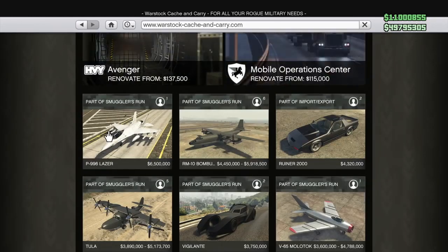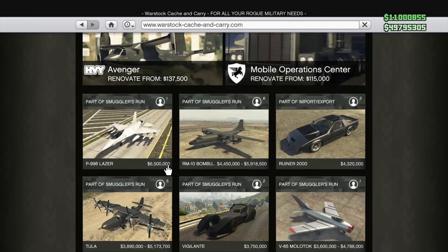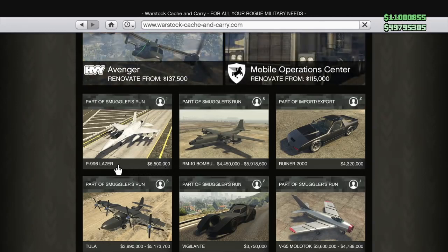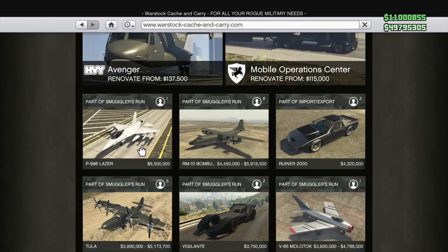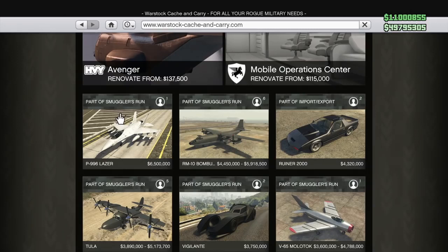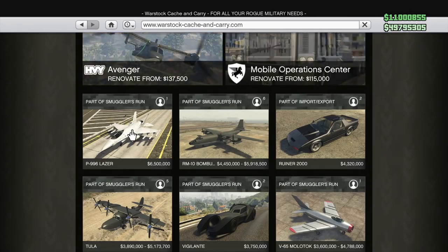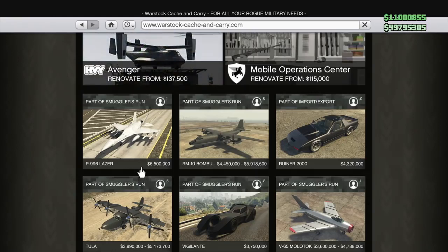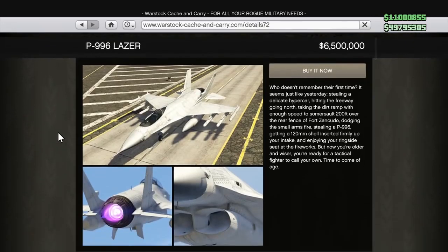This next vehicle might be the champion of today: the P996 Laser. This jet is $6.5 million — you are not reading that wrong. $6.5 million for a jet that's been in the game since day one. The sad part is if you really want this jet, all you have to do is go to Fort Zancudo, hop the fence, or if you own a hangar you can get in for free, and just steal one of the fighter jets. Literally save yourself $6.5 million by going to Fort Zancudo.